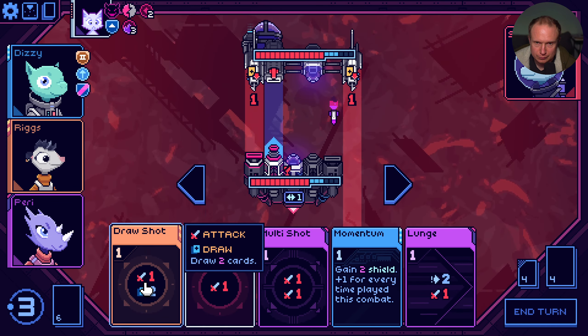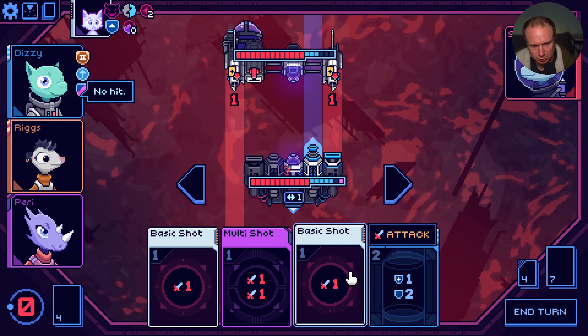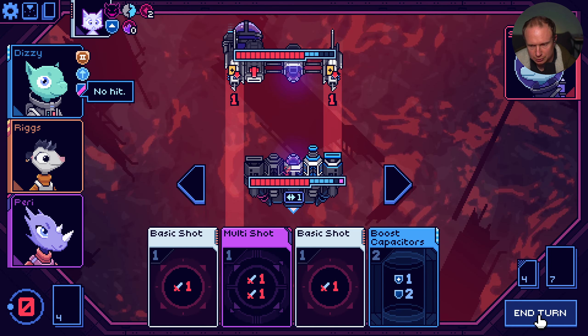Let's gain two shields for Momentum. Then if I move over one, we can lunge to kill that. And then we're going to do the draw shot because our goal here is to get through our deck as quickly as possible so that Momentum keeps stacking. Nothing for selective memory to pull, unfortunately. We just shield gun, and unfortunately that's all we get to do.